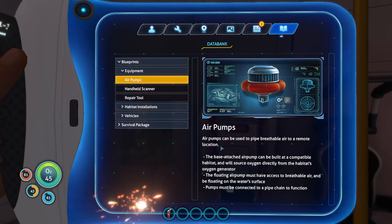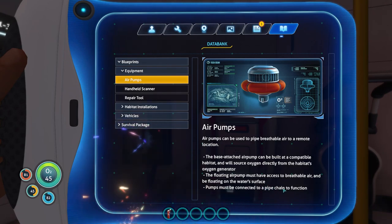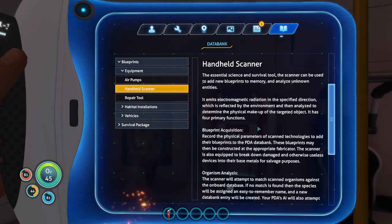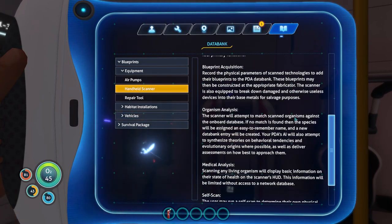Equipment: air pumps can be used to pipe breathable air to a remote location. The base-attached air pump can be built at a compatible habitat - it will source oxygen directly from the habitat's oxygen generator. The floating air pump must have access to breathable air and be floating on the water surface. Pumps must be connected to a pipe chain to function. So this floats on the surface and we need pipes going into it.